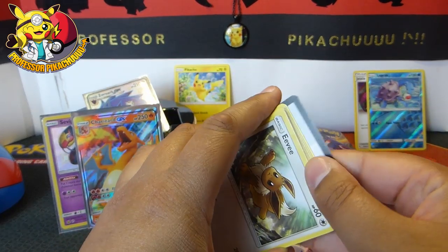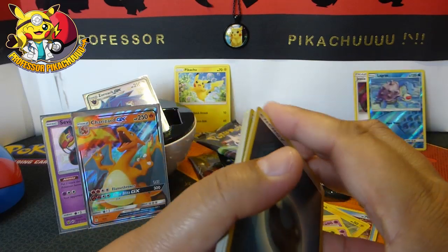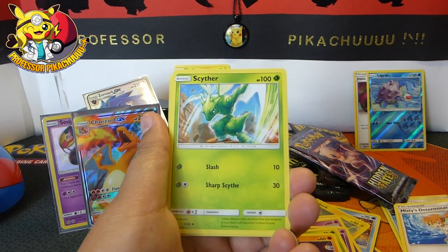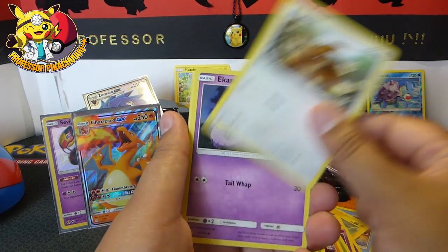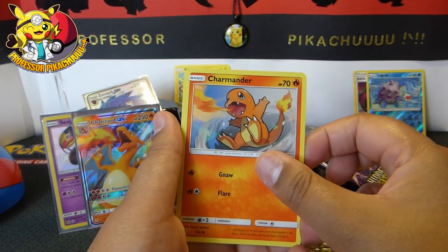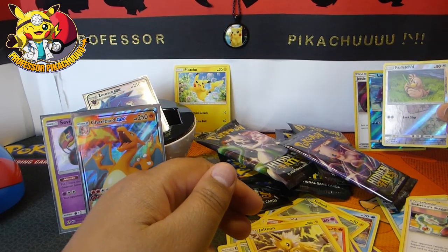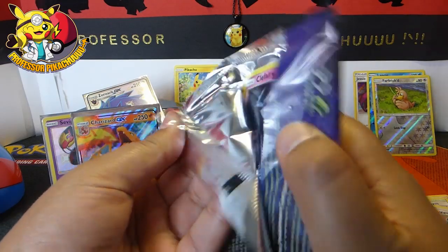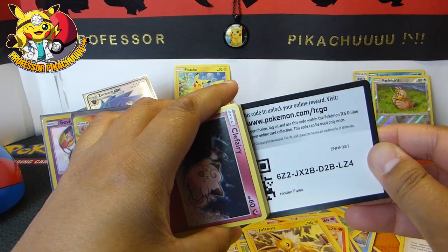So we have Eevee. We've got an Energy, Misty's Determination, Scyther, Sabrina's Suggestion, Eevee, Ekans, Paras, Caterpie, Charmander, Farfetch'd, and then a Jolteon. I need to actually find out what card number 48 is — maybe I'll do it after this pack and show you the one card I cannot get.